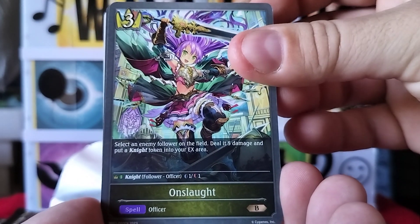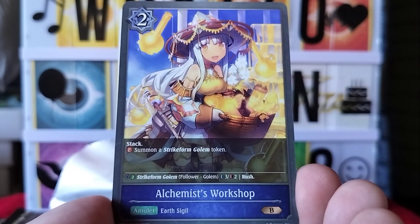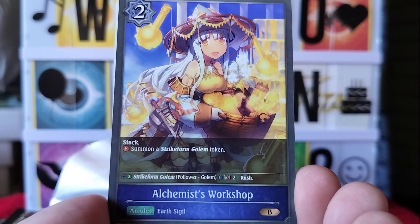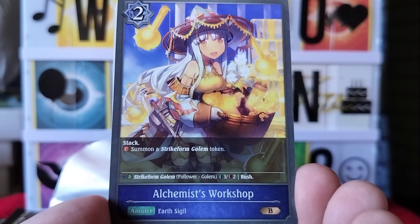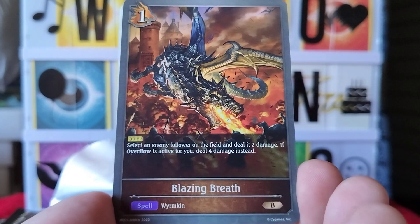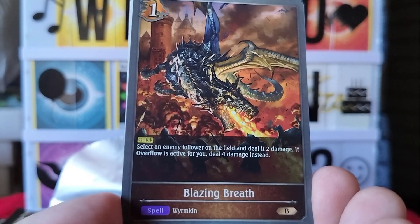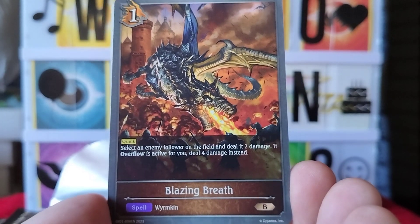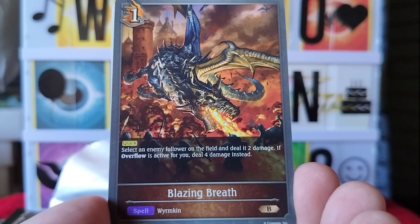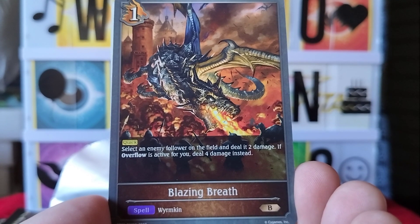Next card is Alchemist Workshop — summon a Strike Form Golem token. What's our next one? Blazing Breath — another dragon card. It says select an enemy follower on the field and deal it two damage. If overflow is active for you, deal four damage instead.